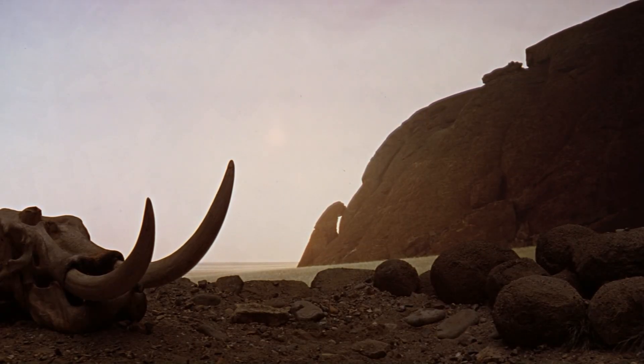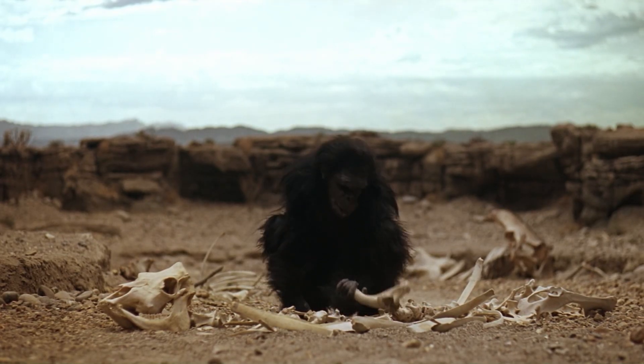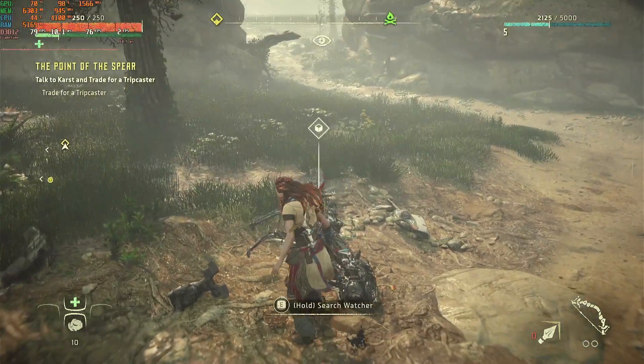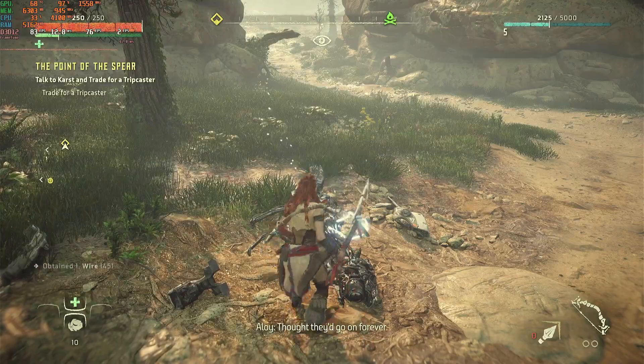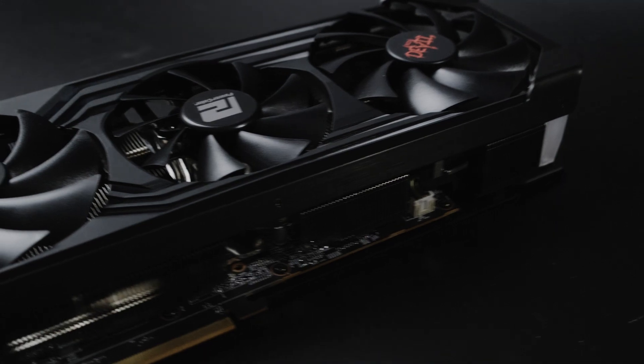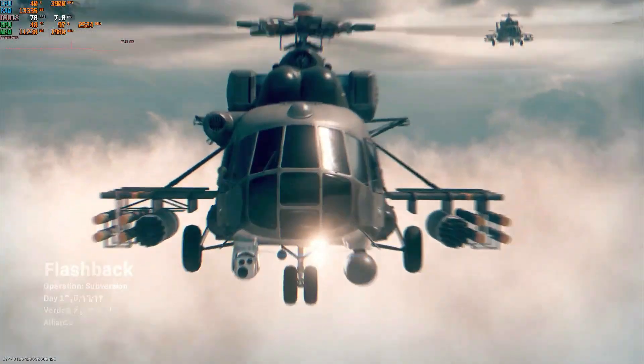Life in the scalper pandemic can seem hopeless. You may feel like you're stuck with your elderly graphics card dragging you down for what seems like forever. The hope of course is that one day soon the sun will emerge from behind a cloud and stock will return to normal. But what does normal look like? More importantly, how fast does normal run a selection of popular games from the last couple of years?